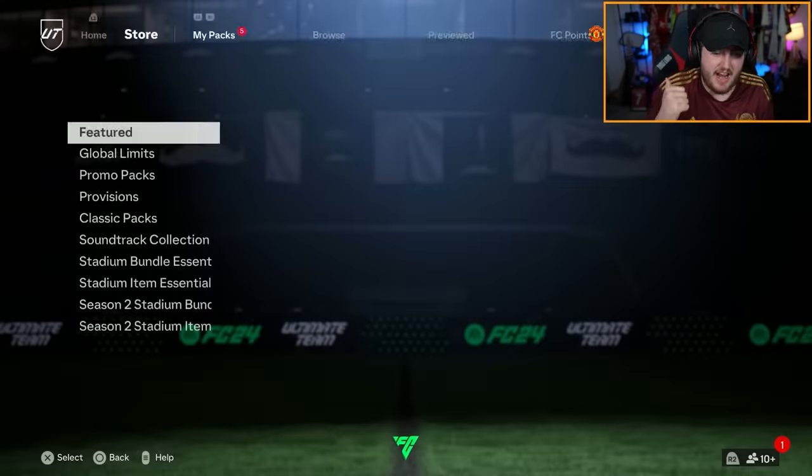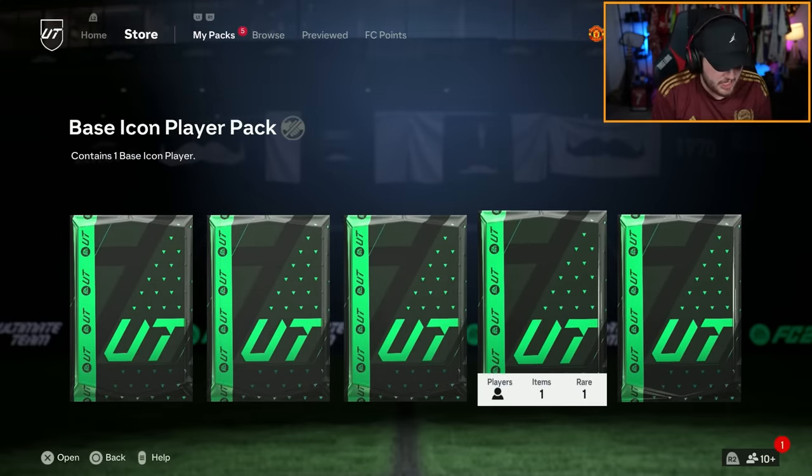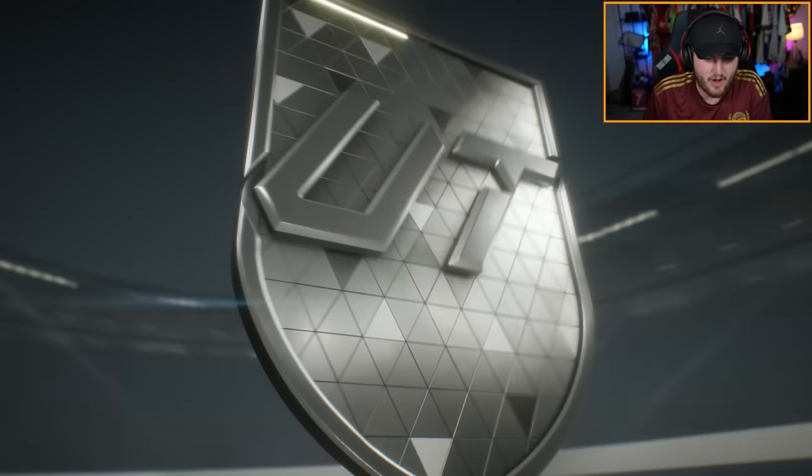It's an 87-rated squad and an 86-rated squad with an inform for the base icon packs. They're repeatable twice per account. If you guys open this, let me know down below what you guys get. Leave a like on the video if you guys do enjoy.